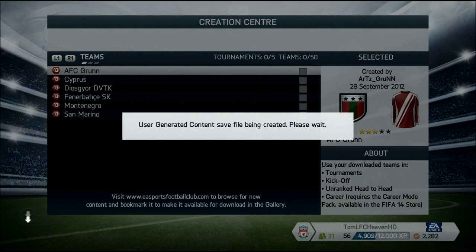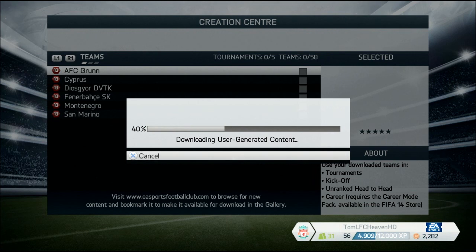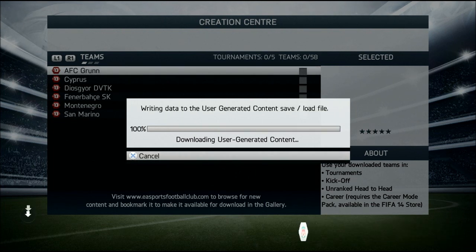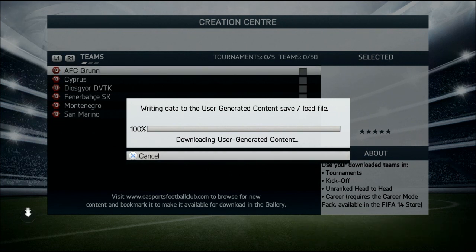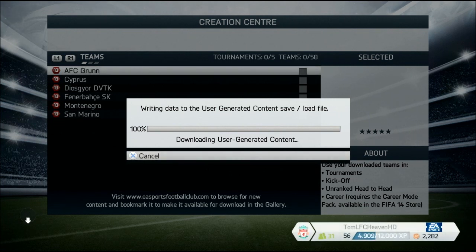After that you can go into Team Management, go to Creation Center, select the team and play with it. We are just waiting for the team to download. After you download it, it saves the data to your save file and you are ready to go. Also, if you bought the EA Sports Season Ticket, you can start a career mode with any created team.